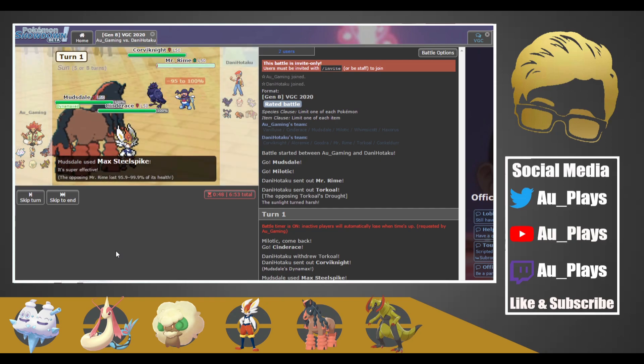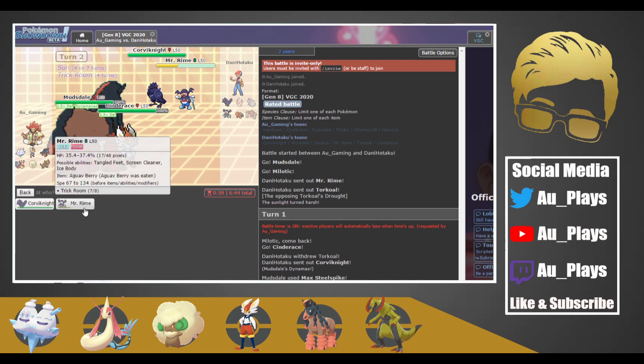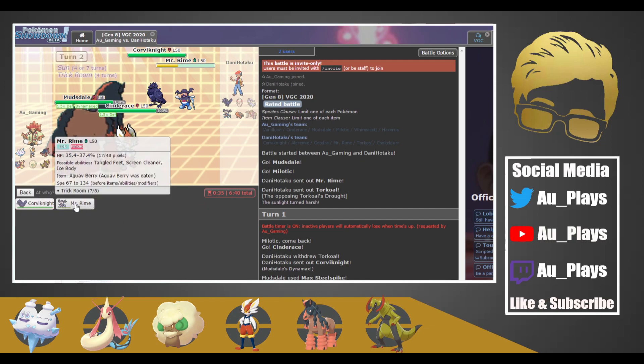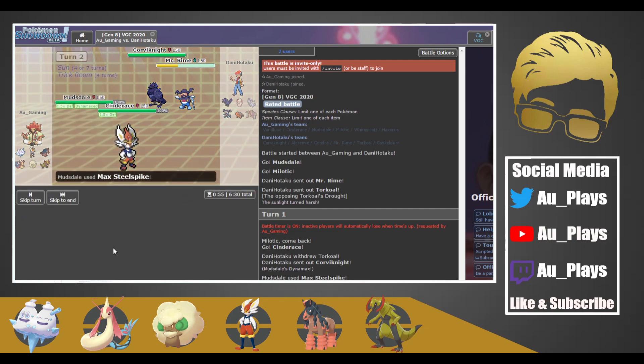The Mr. Rime has Sash — no, it just lived on one HP. So it sets Trick Room. Not a big deal. Here we can go for Max Steel Spike again, and instead of High Jump Kick we'll go for Max Steel Spike again and a Pyro Ball on the Corviknight, because if we go for the other option they'll just bring Torkoal back.